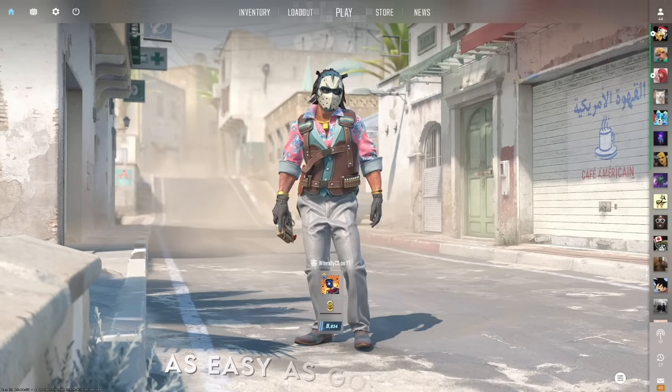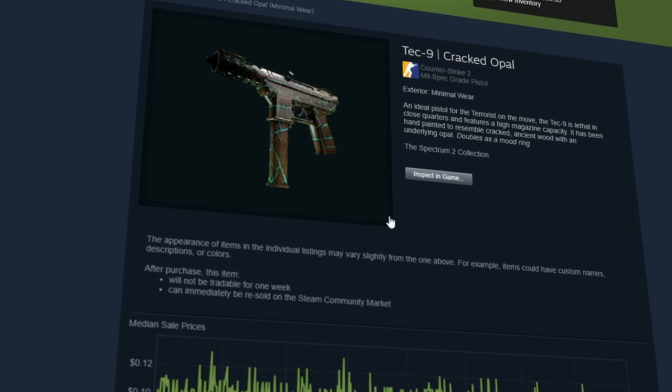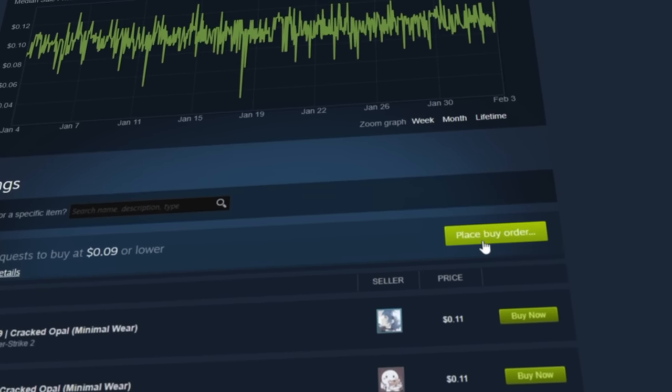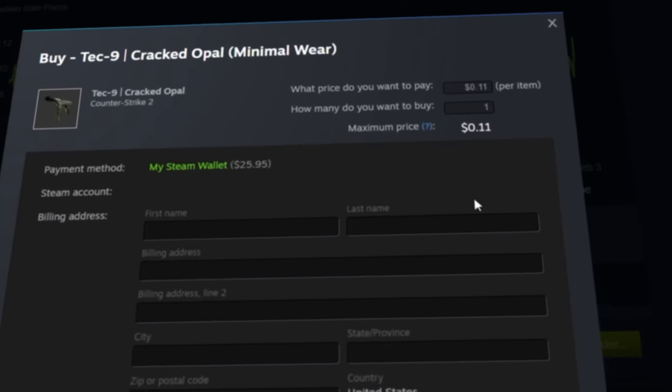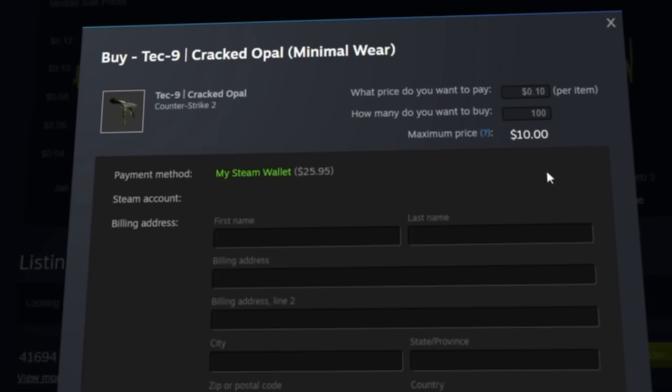Setting a buy order is as easy as going to the Steam market, searching for the skin you want, clicking on it, scrolling down, clicking the Place Buy Order button, setting the price and number of skins you want, and clicking Place Order.